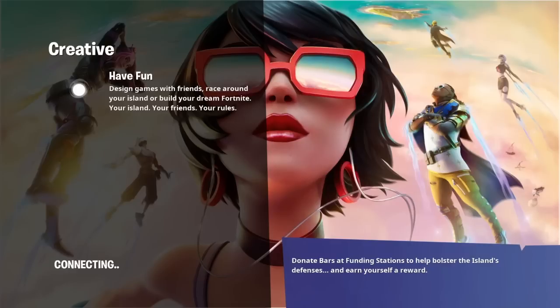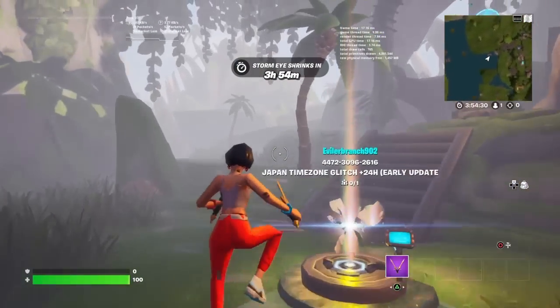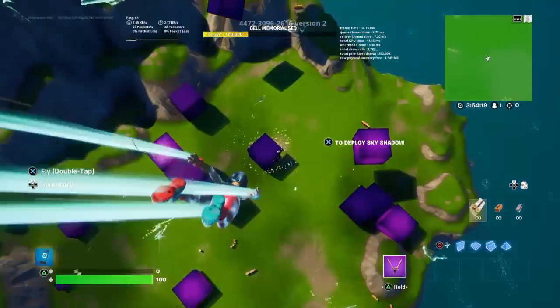I know a lot of you guys like this brand new mythic that is inside of Fortnite. So what we're gonna want to do to save and get the Dragon Ball Z mythic Kamehameha: once you guys are loaded inside of creative, go over to your island just like how I am right now.